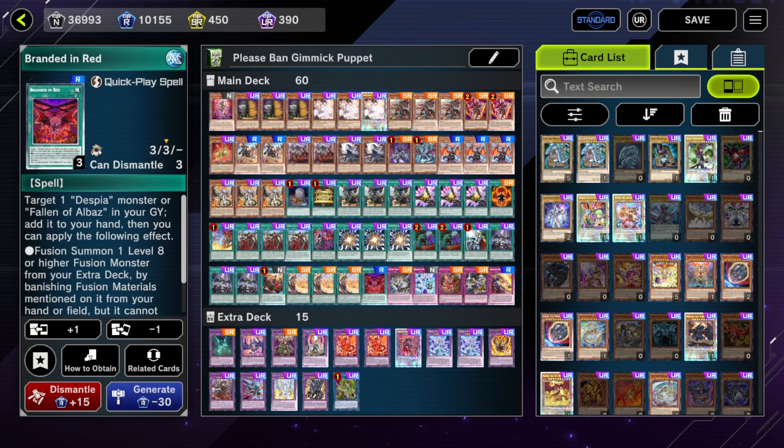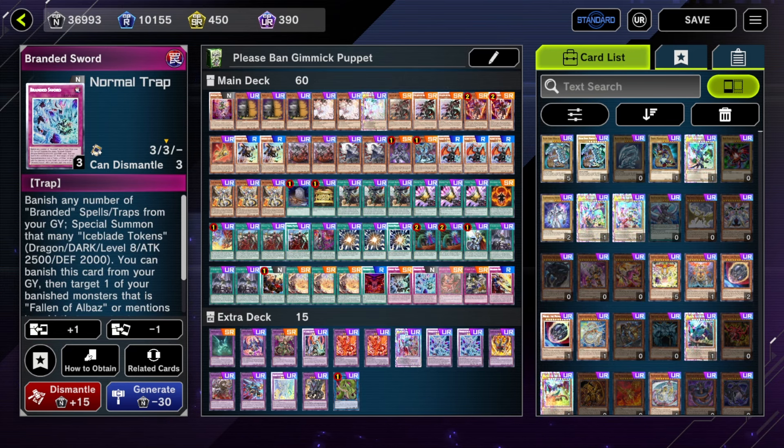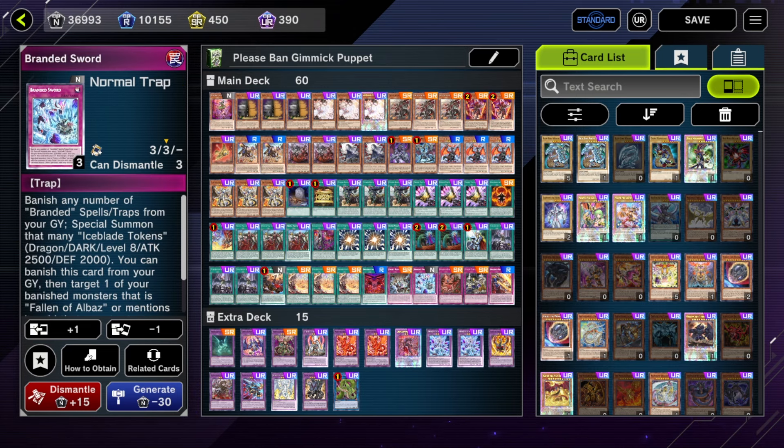One Branded Red is a staple. One Retribution — I can see the argument for two since you now sometimes have to access Branded Fusion via Retribution adding it back, and Retribution is a very nice interruption that recycles your resources. You can play it over Banishment honestly. Banishment and Branded Sword — these two are not really necessary. Sword is for specific combo lines where you banish Mercurio and summon Quen during your opponent's turn with Grand Guagnolo, dumping Sword via Quen to get an extra interruption. But generally Sword and Banishment can be cut for more starters.